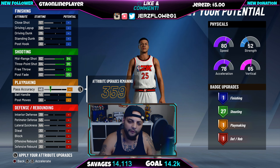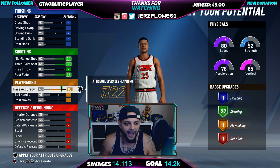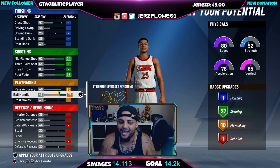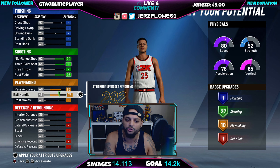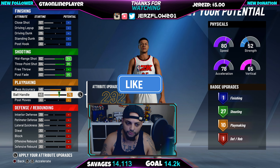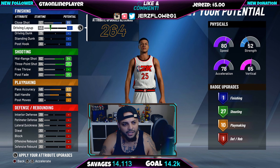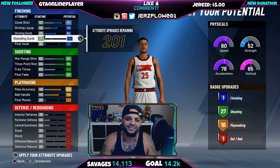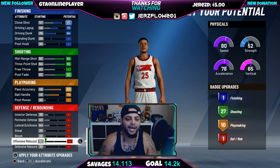This isn't a slasher or defensive build — it's an offensive build, so bring up pass accuracy and ball handling. Ball handling is at 75 and speed boost requires 86, so keep that in mind for a pure shooter. For finishing, just cover close shot, driving layup, and driving dunk just in case — and standing dunk if you end up under the rim. We won't be upgrading defense or rebounding.